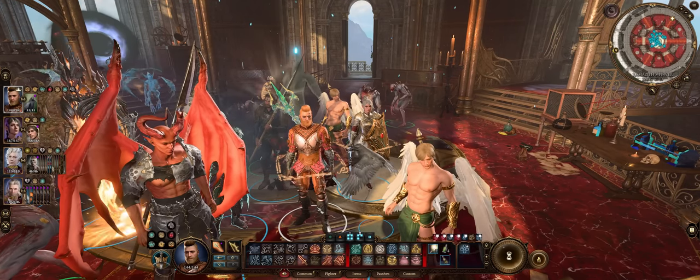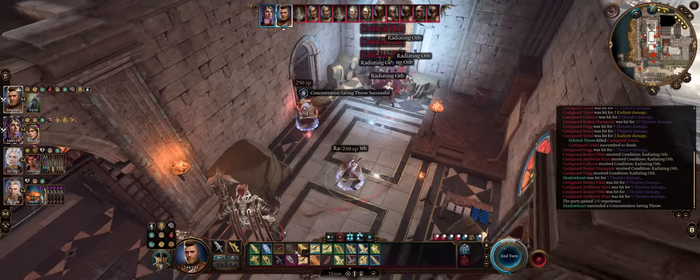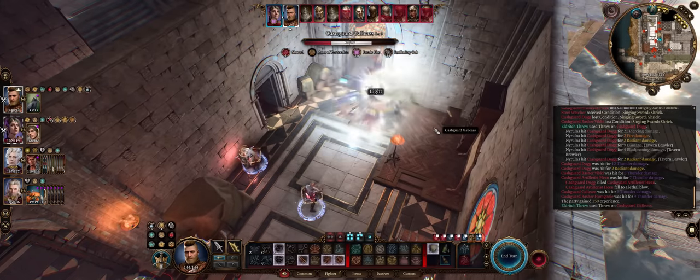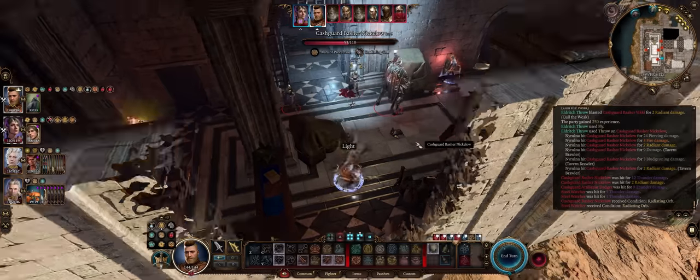Hello there friends and welcome. For today's BG3 guide we have, at long last, a true Eldritch Knight build. As my previous Fighter Mage guide was more about Bard, this time it's full Eldritch Knight, and will be making great use of one of its most unique abilities: turning any weapon into a returning weapon when thrown.